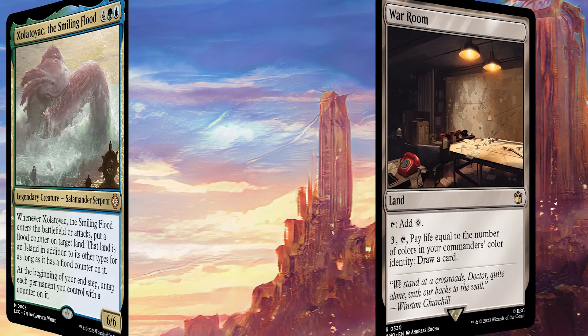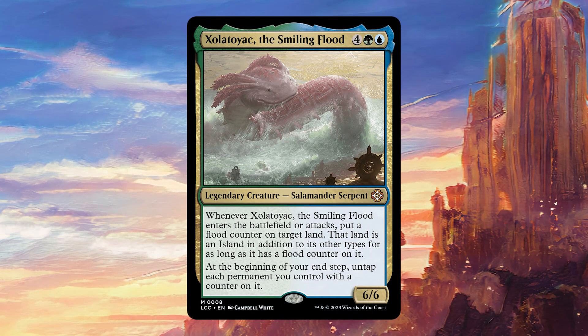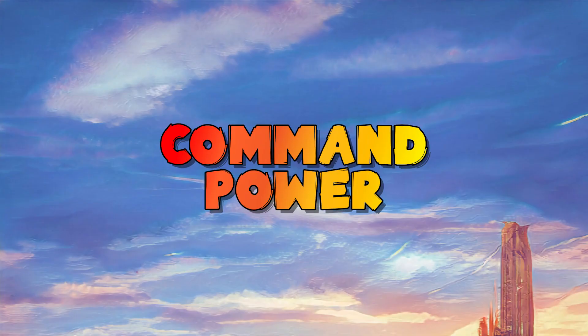So there you have it — this has been the Xolatoyak the Smiling Flood deck tech, the little axolotl that could, and it should be killing people very quickly with all of the alternate win cons we have in this deck. What do you think about this one? Are you excited to check it out and give it a spin? There are actually a bunch of different ways you could build this — a couple of suggestions are playing arcbound creatures which all come in with counters naturally, or something like a Persistent Petitioners deck where you could go really nuts and untap your Persistent Petitioners multiple times per turn. Let me know what you think in the comment section below — I read all comments and respond to all of them too. If you enjoyed this video don't forget to click like or subscribe, it really helps the channel. Until next time, take care!